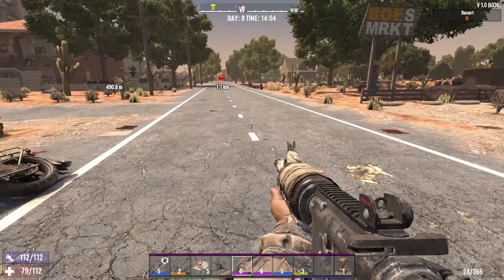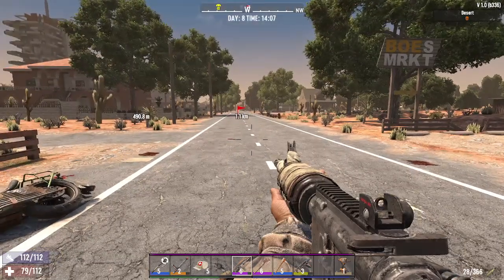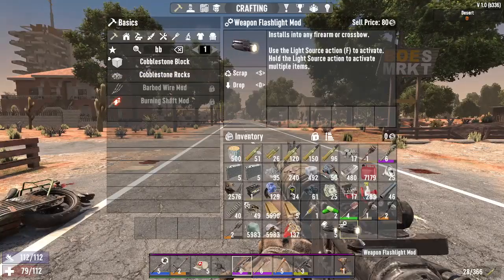Hello everybody. I just wanted to talk about how you can equip a flashlight, or any other kind of modification, to your gun in Seven Days to Die. First, what you have to do is tab open your inventory, and this is what the weapon flashlight mod looks like, with these two little gears.